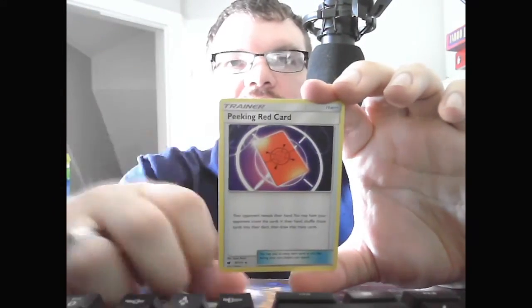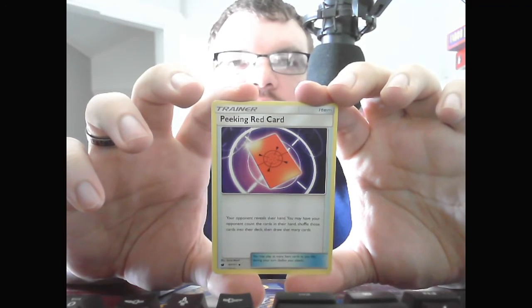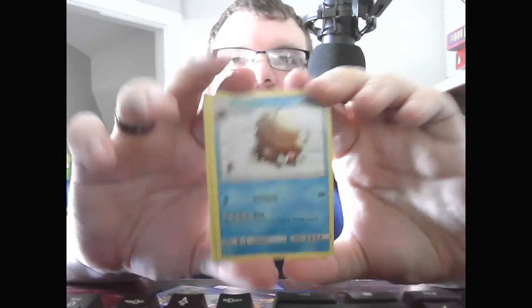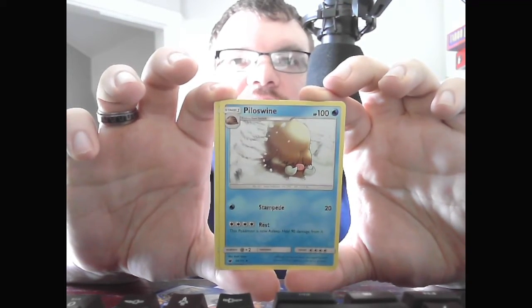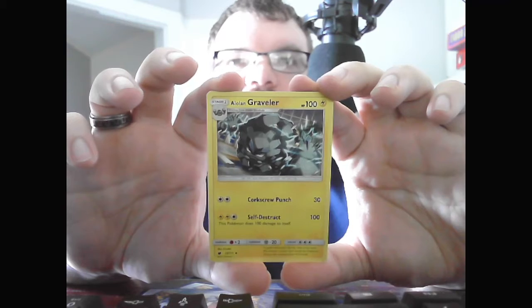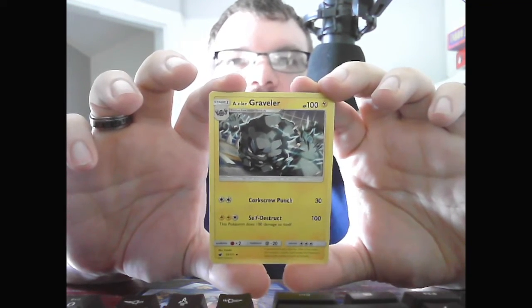Basic Grass Energy. Trainer Item: Peeking Red Card — your opponent reveals their hand, you may have your opponent count the cards in their hand, shuffle those cards into their deck and then draw that many cards. Stage 2 Piloswine, HP 100 Water. Stampede, 30. Rest — the Pokemon is now asleep, heal 90 damage from it. We end with Stage 2 Alolan Graveler, HP 100 Electric. Core Screw Punch, 30. Self-Destruct, 100 — this Pokemon also does 100 damage to itself, so if you self-destruct and have something that increases HP, you'd actually survive that attack and have a chance to do it again.